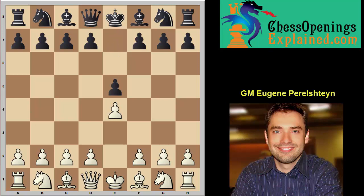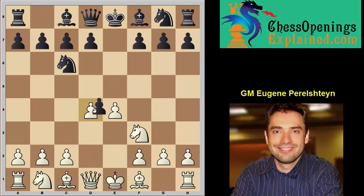after the moves e4, e5, Nf3, this gambit is not so relevant if black plays Nc6 on move 2 because we're going to play d4, e takes d, Bc4. This is our standard Scotch Gambit position — no gambit for black.